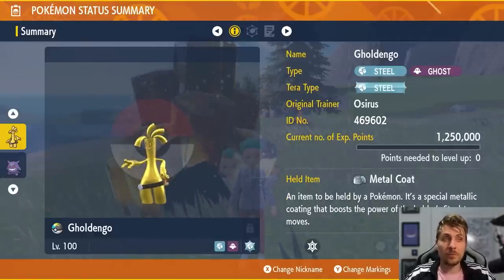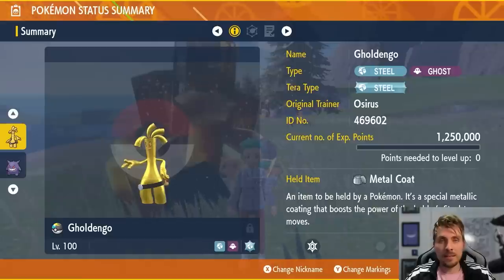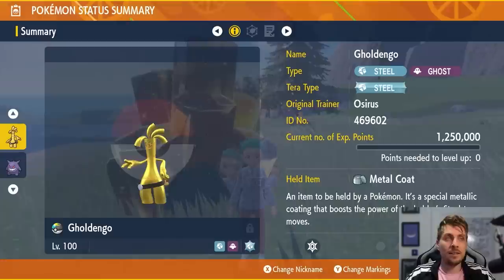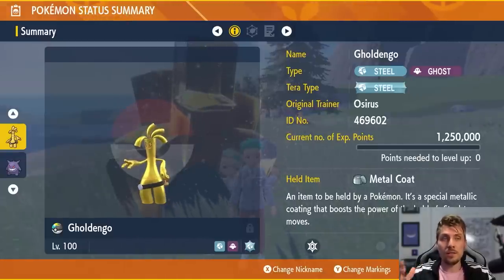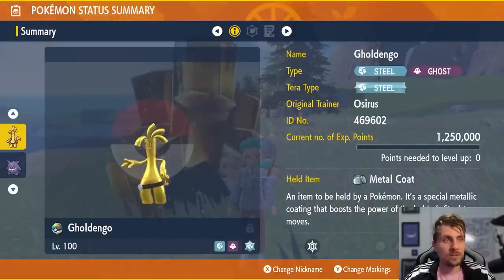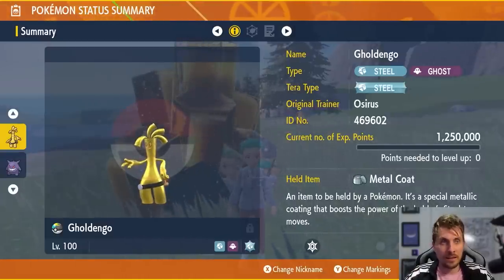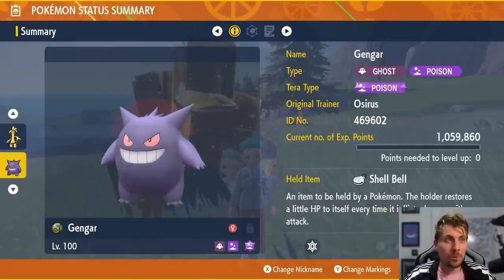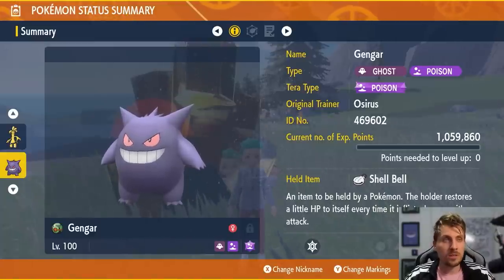Because of its Steel typing, Gholdengo resists those Fairy type attacks, and the Steel Tera typing gives an additional boost to your offensive presence when you Terastallize. Now the next option against Sylveon specifically is going to be Gengar, going for the Poison Tera typing. It is a base Poison and Ghost type.